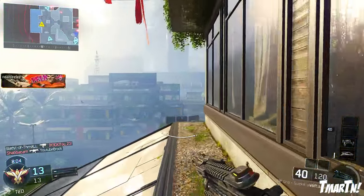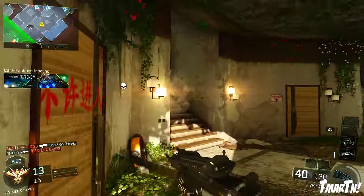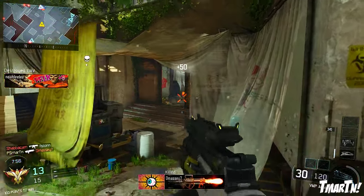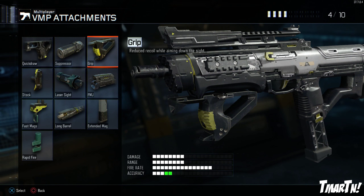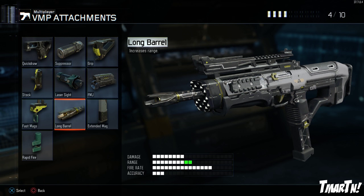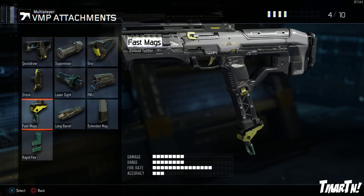Let's talk about my recommended attachments. I don't feel like this thing needs any optics — the iron sights are super good, so no optics on this thing. As for actual attachments, the grip is definitely my number one recommendation. Like I said, that recoil can kind of get away from you and the grip really helps. Quickdraw is great on SMGs for getting shots on target quickly, especially in close quarters. The long barrel is also pretty good. The laser sight isn't bad if you hipfire a lot. And finally, fast mags is also a good option for those close-quarter gunfights.